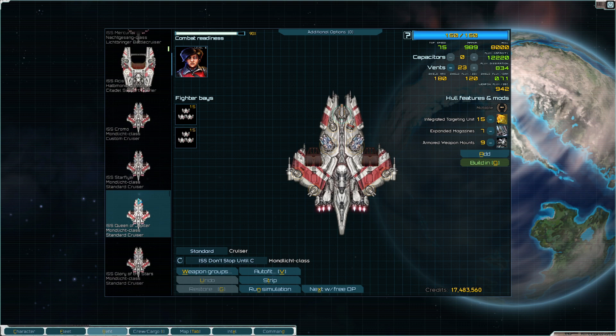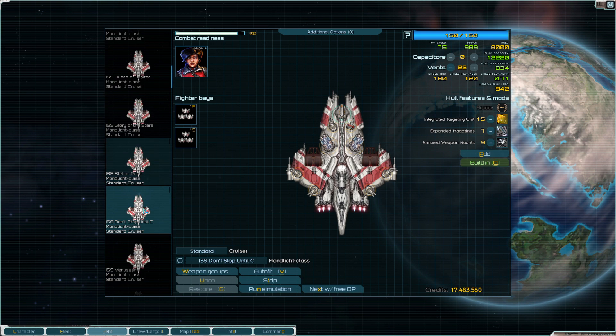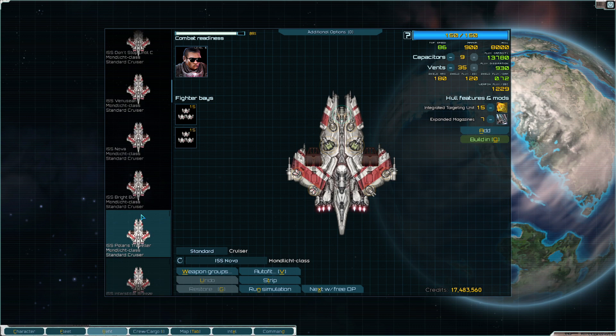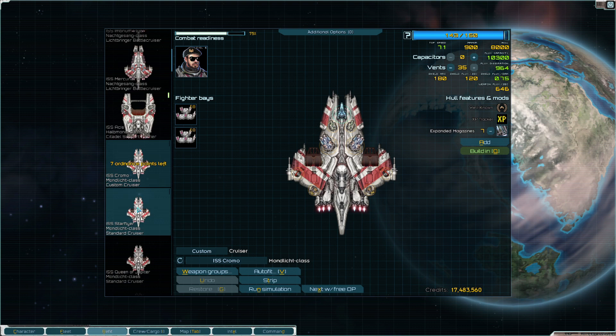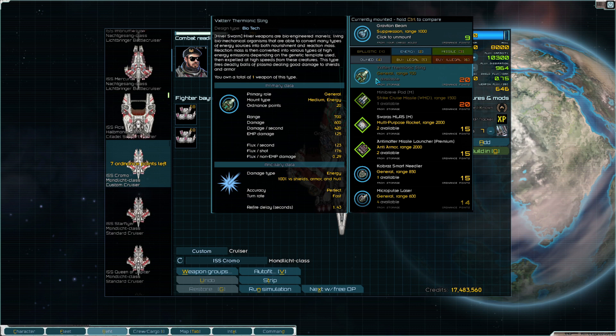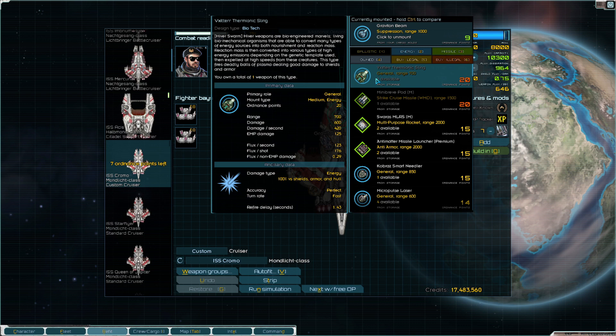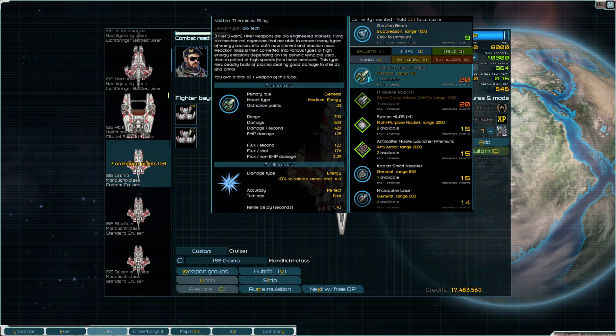First I gotta make sure you have a mix of fighters and bombers — you all have fighters, you're all rocket fighters. Only this guy has bombers — interesting. The weapons I'm gonna use: I could give them mini breaths but the recharge is too long. These would actually be really good — thermoionic stingers because the flux per second is very low. Flux per non-EMP damage is 0.29, so they just fire and do a lot of damage. That would actually be good, we'll do that on one ship.